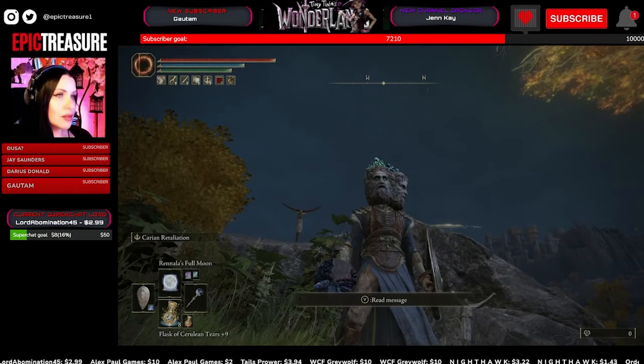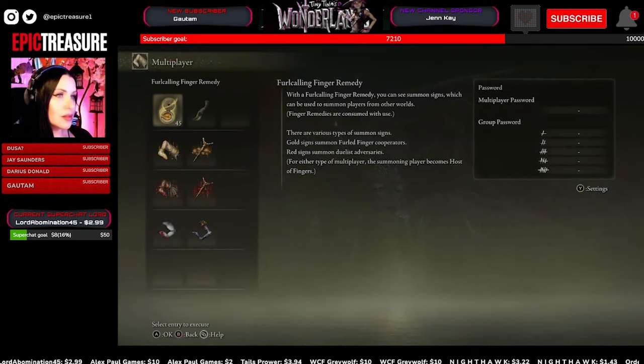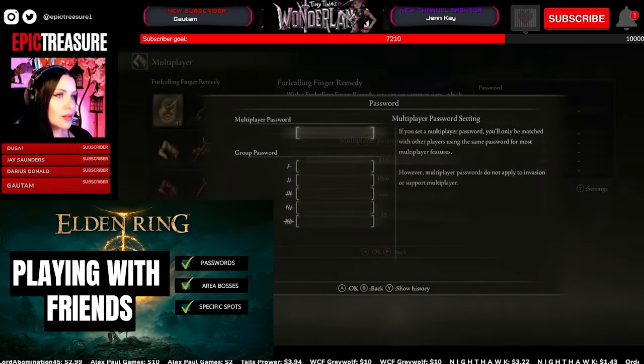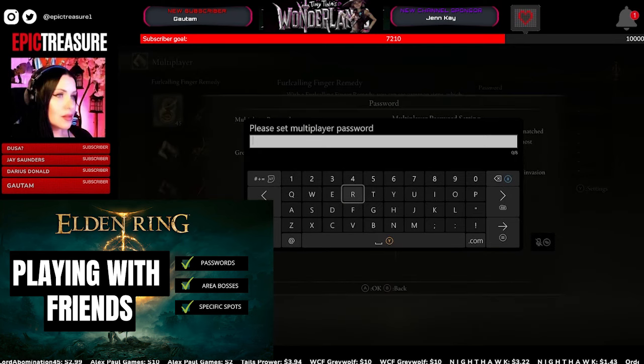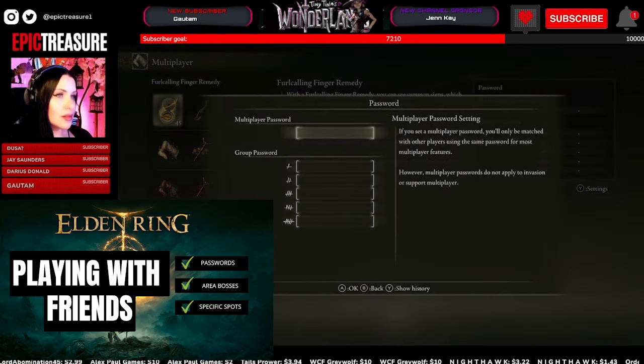Here's another important piece of information. If you're playing with a friend, the levels don't matter — you could be level 100 and they could be level one, it doesn't matter. You have to use a password in order to play with your friend. I know there are a lot of rules. You have to meet with your friend at a very specific spot that you choose together.